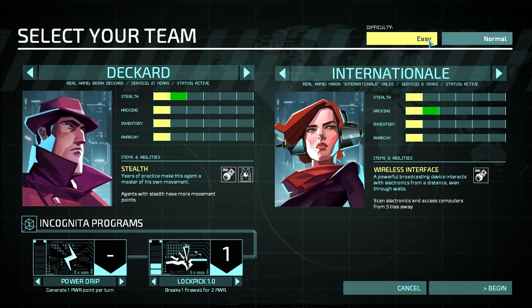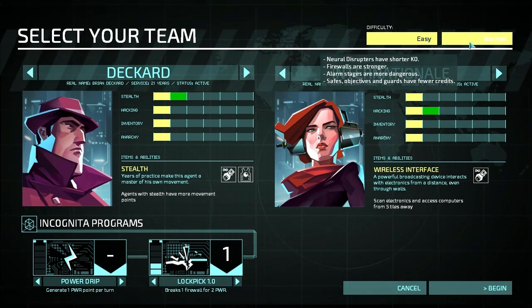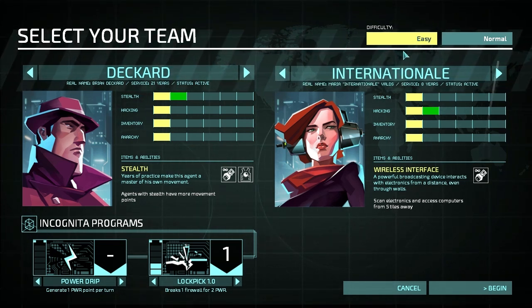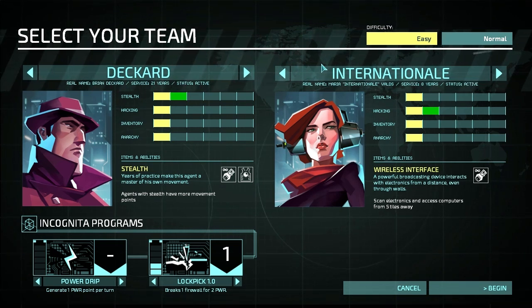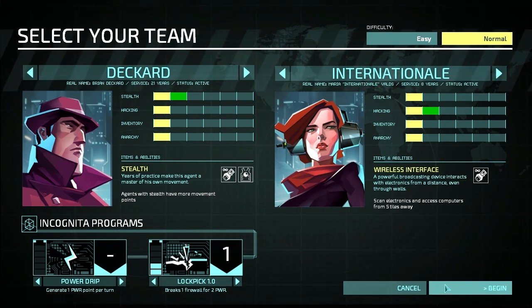On easy difficulty, the neural disruptor knocks out for longer, firewalls are weaker, alarms are less dangerous, and guards have more credits. On normal it's basically the opposite. I'm going to keep it on easy for now — I've heard this game is quite hard. Actually, you know what, let's go normal. Screw it. If I fail horribly, you can watch me fail horribly.